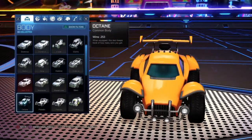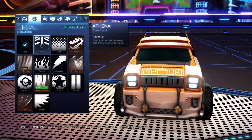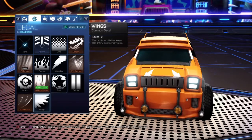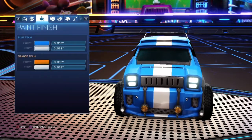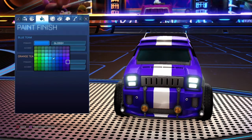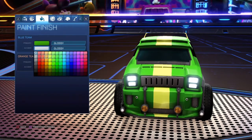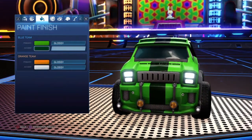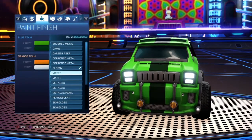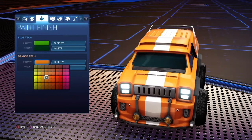For the final car today, we're going to do the Merc. Not many people use the Merc, but if you're a fan of it, watch this. For the decal, use Stripes. For the main color, use this shade of green, and for the accent use the lowest one since it gives a camera-like effect — that's what this car is supposed to look like.